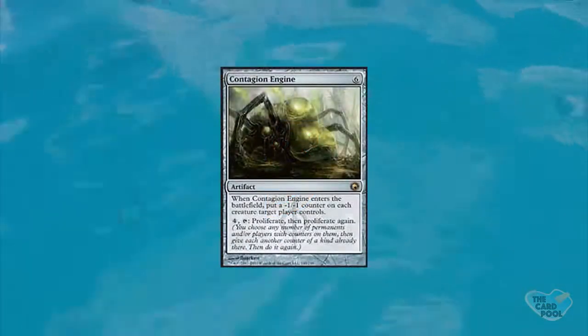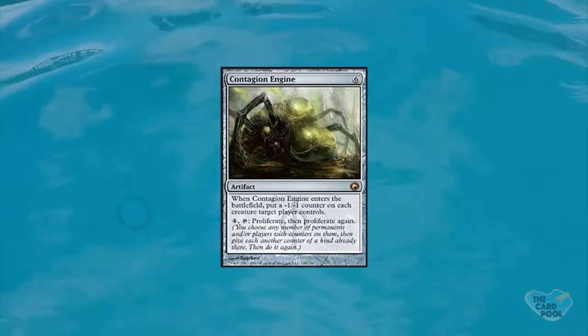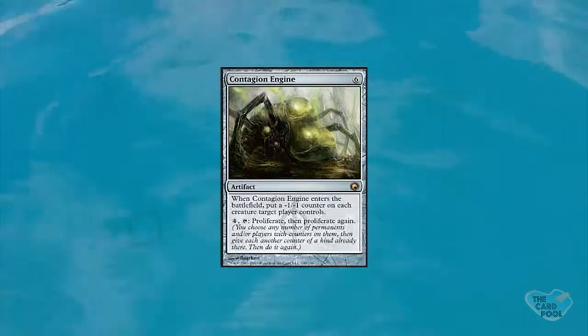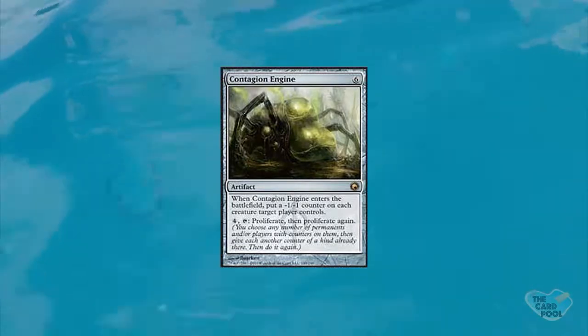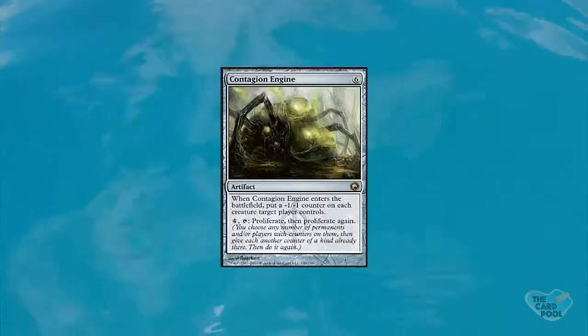Let's start at number five. My number five choice is Contagion Engine — a scary-looking artifact that costs six mana to play with quite an effect to go along with that price tag. When Contagion Engine enters the battlefield, put a minus one, minus one counter on each creature target player controls.